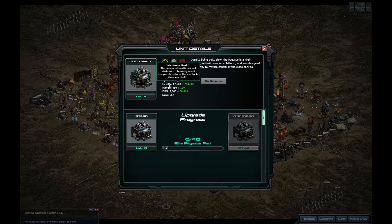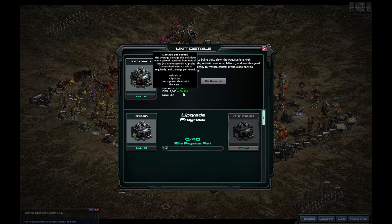It basically goes from seventeen thousand five hundred HP to two hundred and seventy seven thousand five hundred. The range got increased by a hundred — so four fifty to five fifty — and also the DPS goes up by fifty five to fifty six thousand per shot.